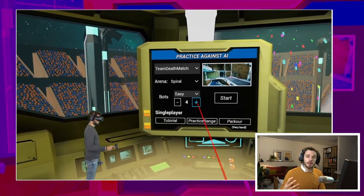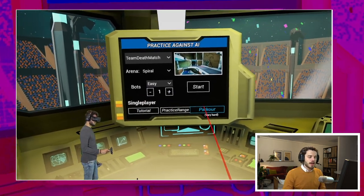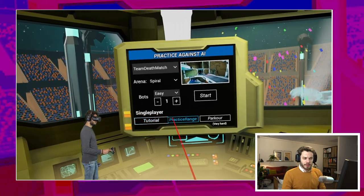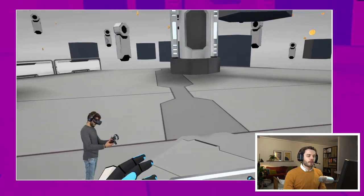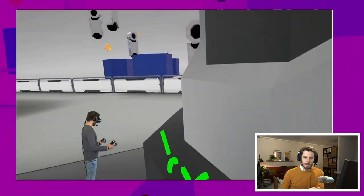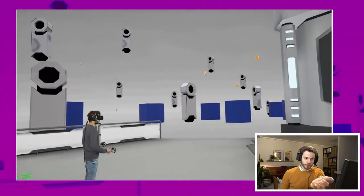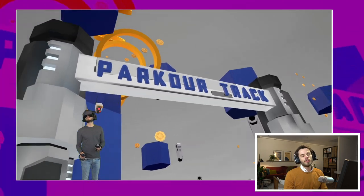You can put the bots on easy, medium or hard, and select how many bots you want to play against. There's a tutorial that you can follow, a practice range, and a parkour mode. In the parkour mode, you can actually test your grappling hook skills. With the grappling hook, you move yourself forward.